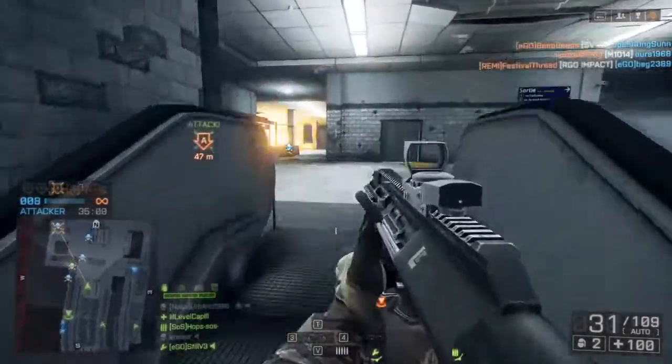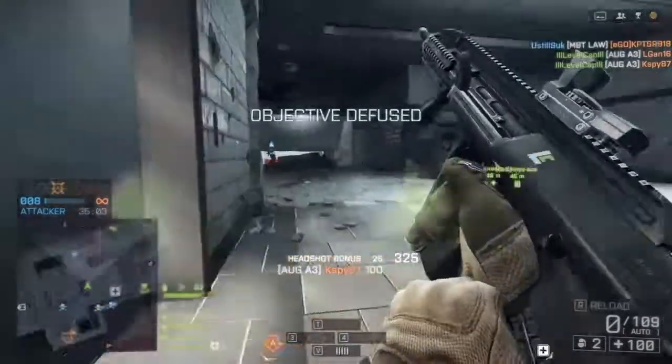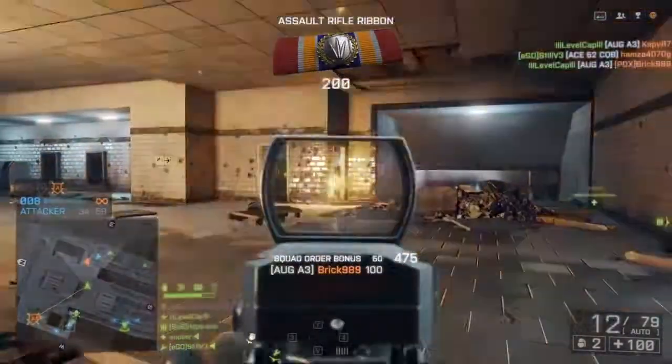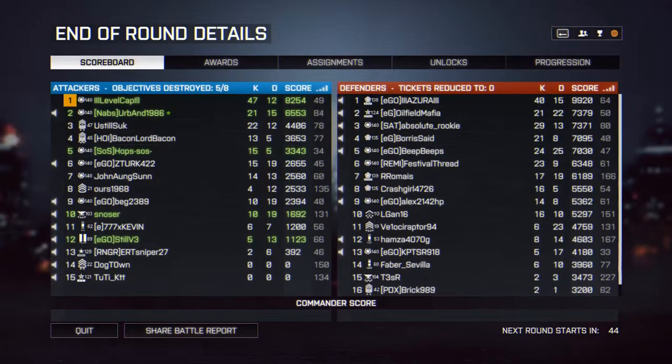Anyway, this loadout is a beast — you can absolutely go to town with it. I would switch out the 3GL for the standard M320. The way that the AUG is set up was perfectly fine; I don't know if you need the heavy barrel and stubby grip, but it certainly works well with this weapon. But anyway, that wraps it up for this episode of Loadout. Thanks for watching, guys — don't forget to leave your comments down below for next week's episode. I'll try and read them correctly this time. And as always, I'll see you next time. This is LevelCap, signing off.